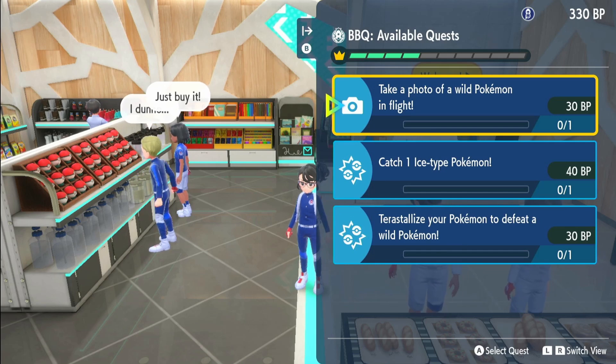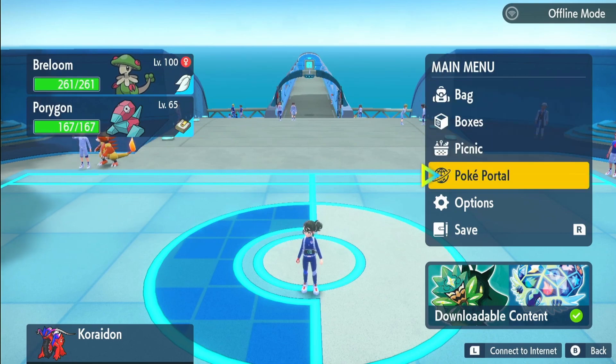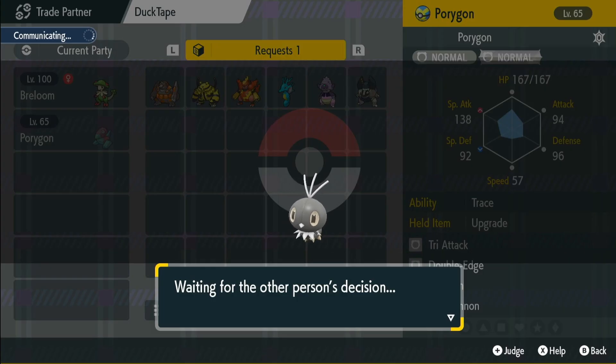If you do need to trade, there is a Discord link in the description and there are people trading all the time in their Discord channels if you want to get your evolved Pokemon — that's a good way to do it. As for me, in this video I'm just going to trade it to myself. Unfortunately I don't have the Dubious Disk on my second account, so I will have to trade, trade back, give it the Dubious Disk, then trade and trade back again.